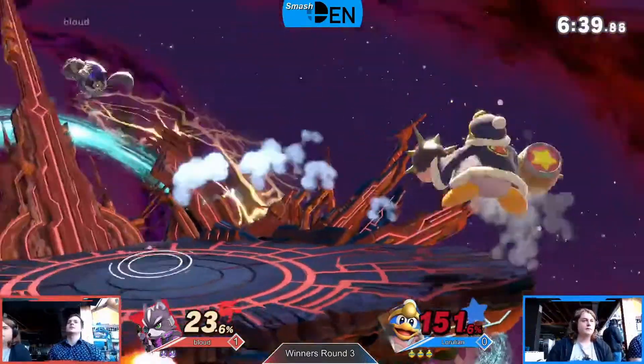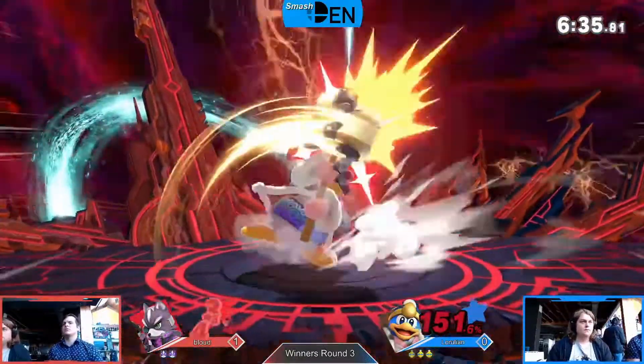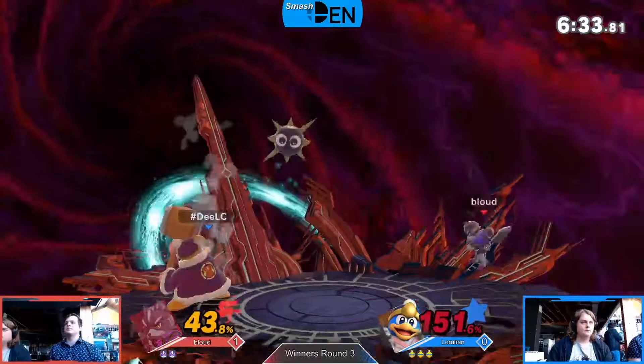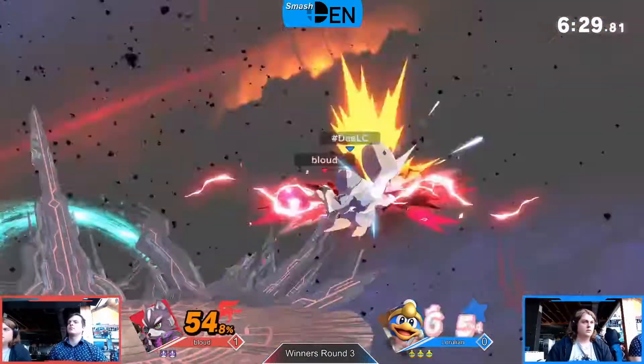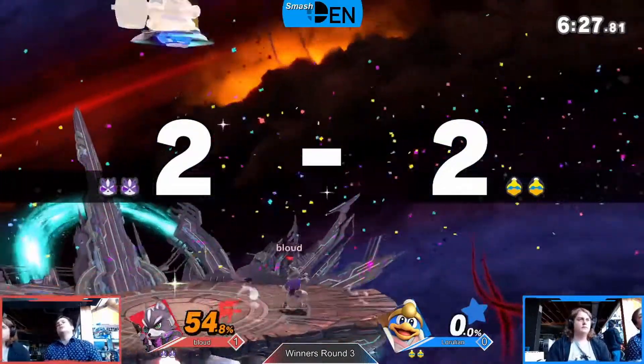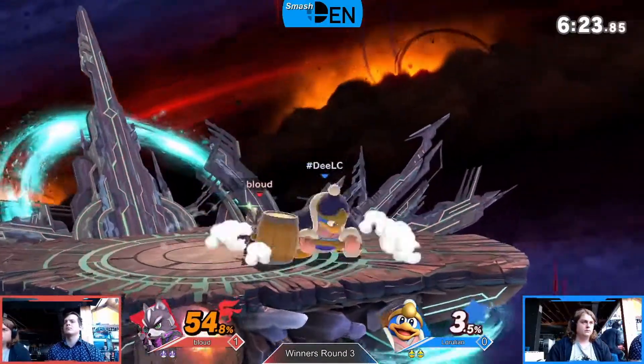Perfect timing from bloud to avoid that dash attack at the edge. Gordo spit and shielded on the back end. Yeah, not gonna be able to shield all the way through that — kind of a good shield poke, or he let go because otherwise that was probably a shield break affair. But that back air is gonna be a kill — brings it down to two stock each, 54% carried over.